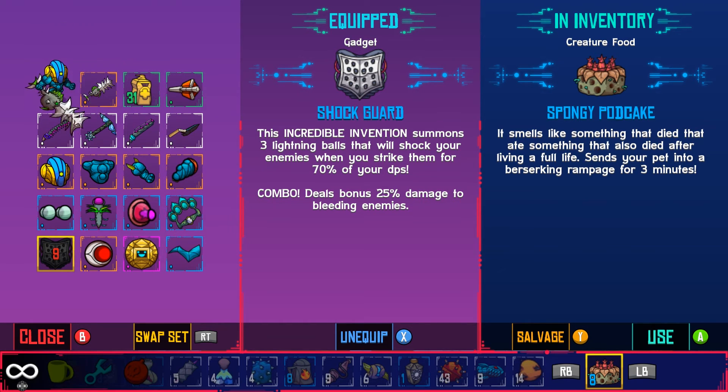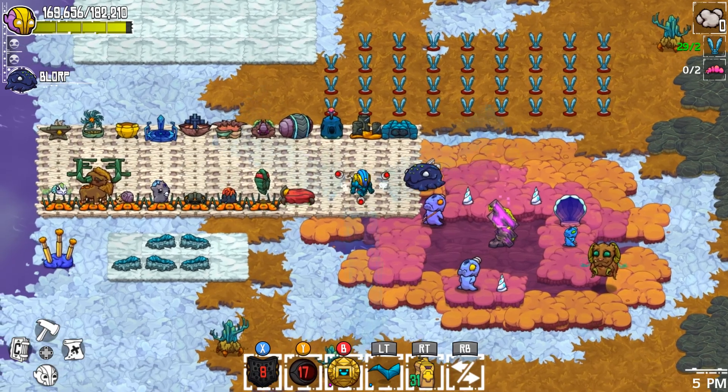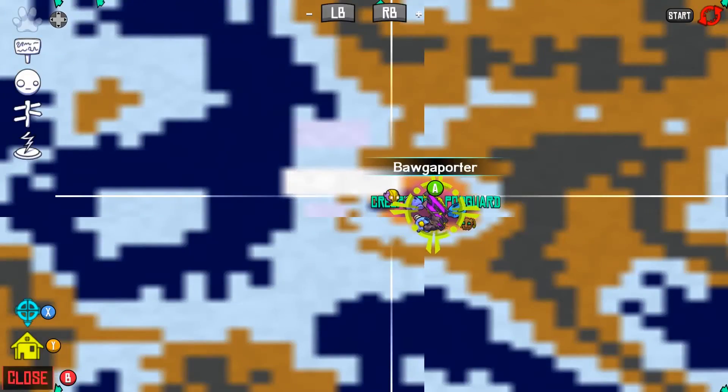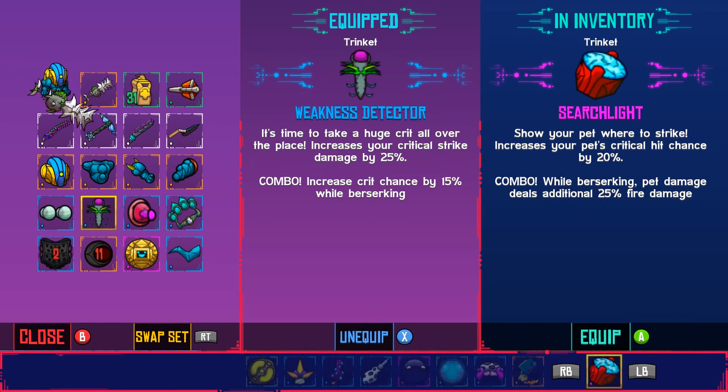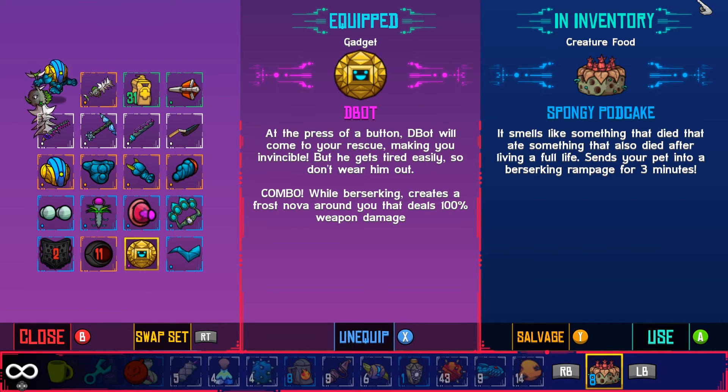Let me go over the gadgets and trinkets. This first gadget you get from the Bog, this second one you get from the Bog as well — it shoots electricity in like a spinning triangle star shape, which is really strong and scales with electric power buffs from armor. This third one you get from the boss in the Savannah, which is the first area in the game, and it makes you invincible for five seconds.